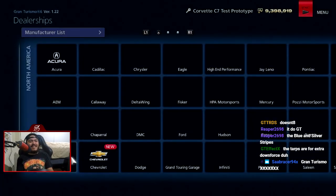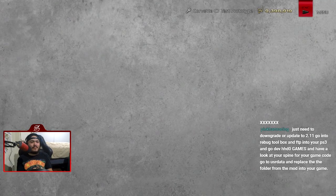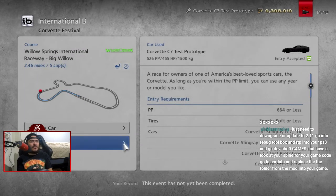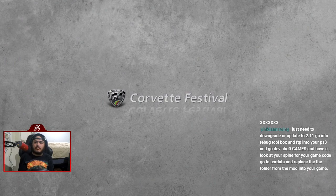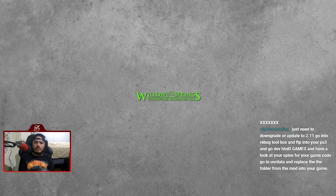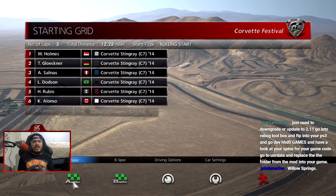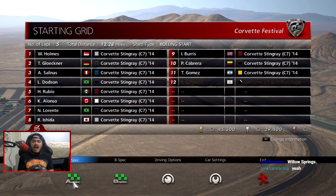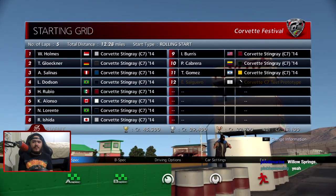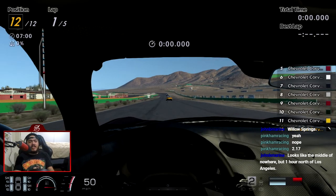It's literally called the Gran Turismo XXXXXXX in the garage editor — I forgot about that. Anyway, Corvette Festival: five laps around Willow Springs International, the big willow track. Is it just one folder? You have to downgrade or update to a specific level — wait, isn't 2.11 the final update or is it 2.14? I can reinstall the game on my PS3. No — okay, 2.17, got it. I just need to downgrade the game then.